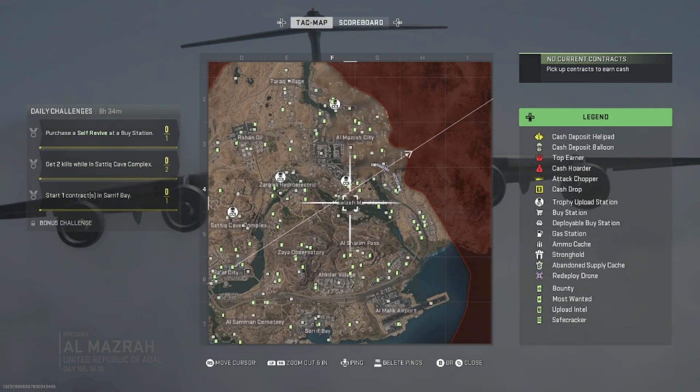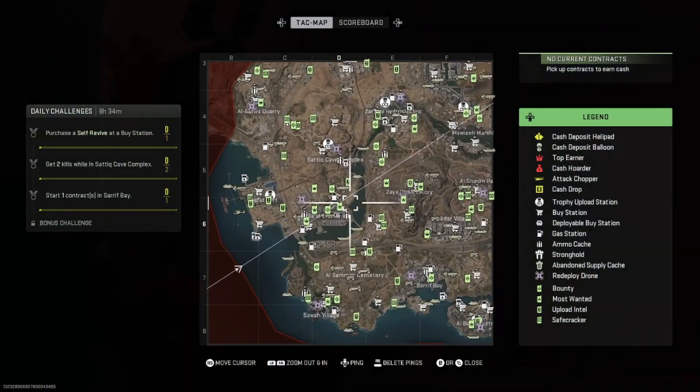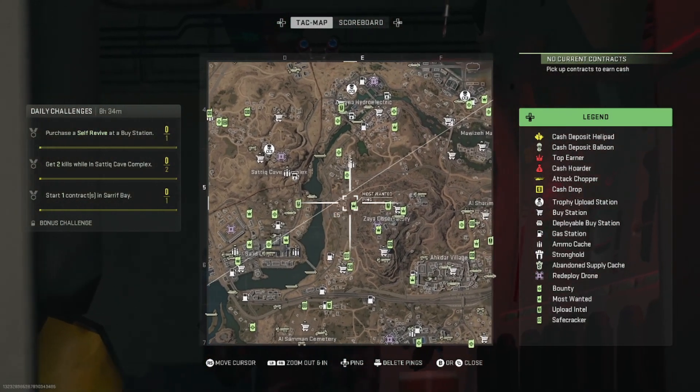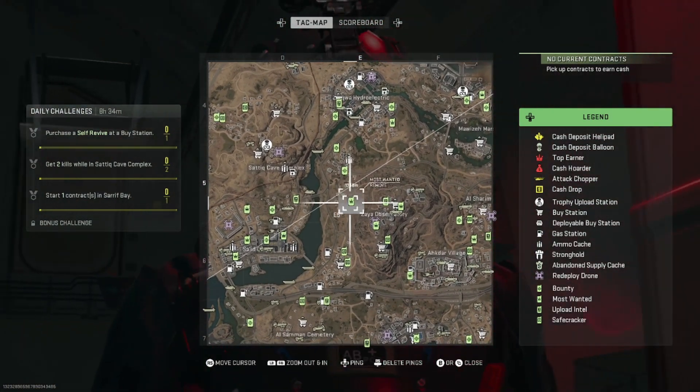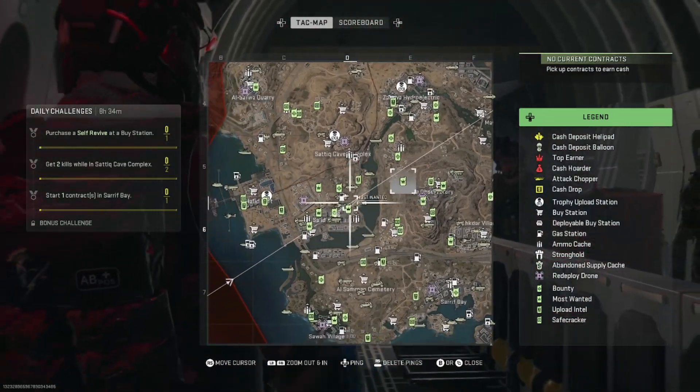So when you hop into a game, you want to locate Most Wanted contracts around the map. Doesn't matter which one — I'd recommend further away from the instant drop spawn, because you'll just get bombarded by sweats. So aim for the middle of the map, kind of deal.